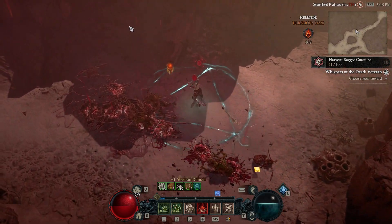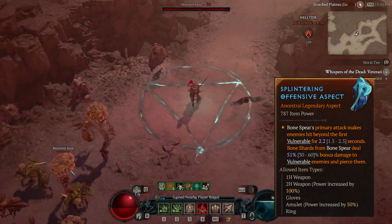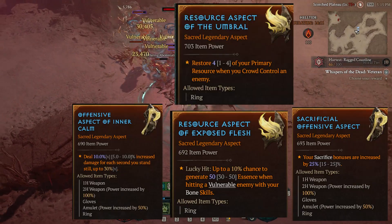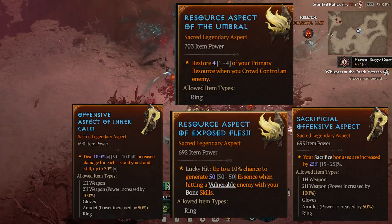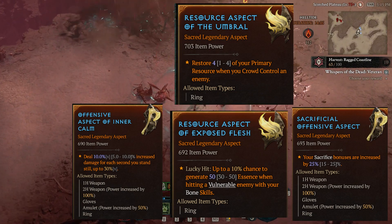For our two-handed weapon, which is going to be a sword, we're going to run Splintering. On our neck, we're going to run Grasping Veins. And on our rings, we're going to have four choices for you: Sacrificial, Exposed Flesh, Intercom, or Umbriel.